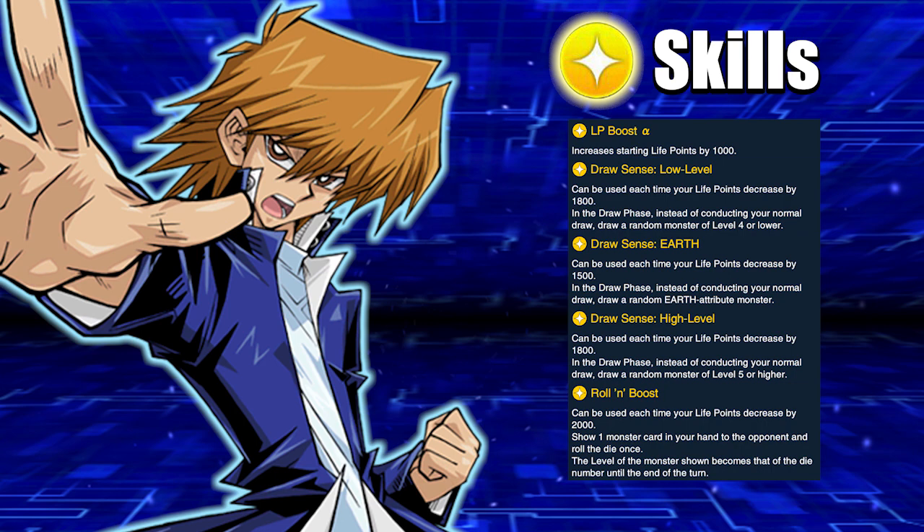We got Draw Sense Earth — that can be used to search out Exiled Force, Axe Raider, or Gear Freed the Iron Knight. So that's still pretty good — it's only three searches, but you get two really big beaters out of it. The real thing you want with that skill is to hopefully draw Exiled Force so you can tribute it off to destroy a really big monster on your opponent's field.